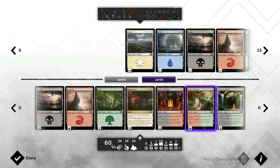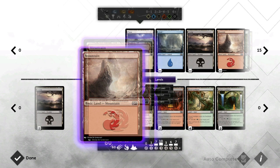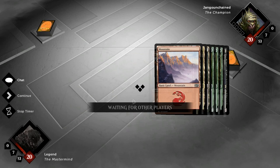As for lands, we're running 24 — all the Savage Lands we can play, then maxing out on Gruul Guildgate since that's our main color combination, then two more Golgari Guildgate, two more Rakdos Guildgate, a lot of Forests, four Mountains, and two Swamps. All right, let's see what this deck can do.